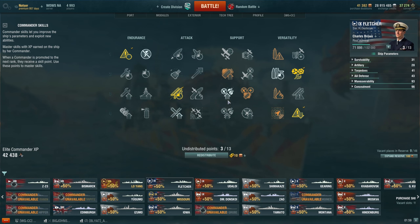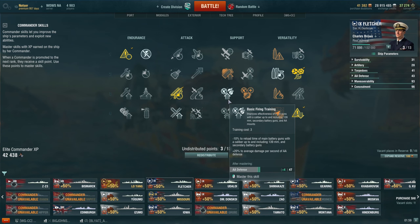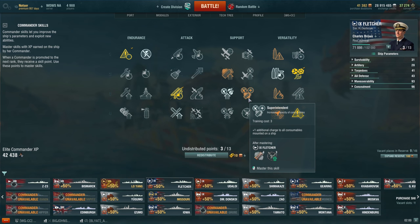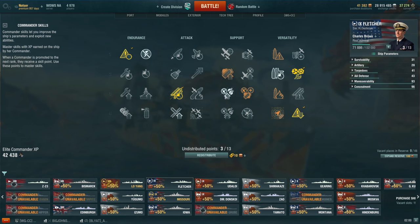For the silver at level three, Basic Firing Training improves my rate of fire on the main guns and AA protection. US destroyers have better AA and defensive fire, so it gels really well together. The bronze for level three is Superintendent and Demolition Expert. They're lower because there are just so many good skills. Superintendent gives you another charge of defensive fire, which is great if you don't use premium consumables — but I do, so it has less value for me.